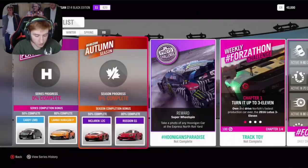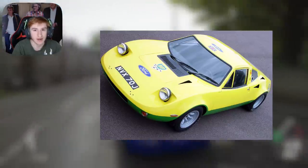On to the second week, which is autumn, starting next Thursday: at 50% you can get the McLaren 12C, at 80% you can get the Rossi Q1. And then in an exclusive championship you can get the second new car for this month — the Ford GT70 from 1970.